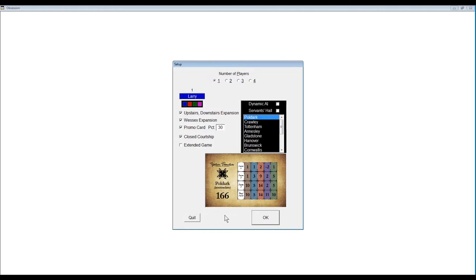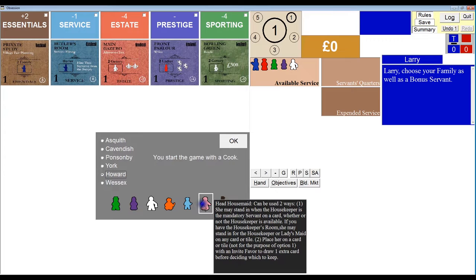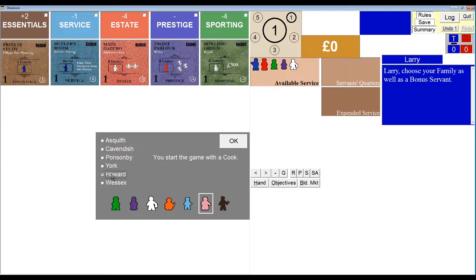As usual, I won't be thinking too long or too hard in order to keep this video moving along, so I apologize ahead of time for obvious mistakes. Because we're playing Upstairs-Downstairs, I have to choose both a family and a bonus servant to start with. Normally I go with Howard and the head housemaid, but I like to start with that cook. Maybe today's game we'll go with the useful man instead.